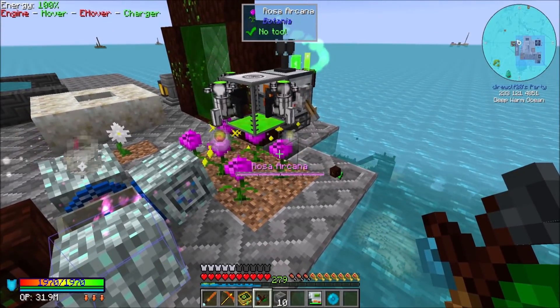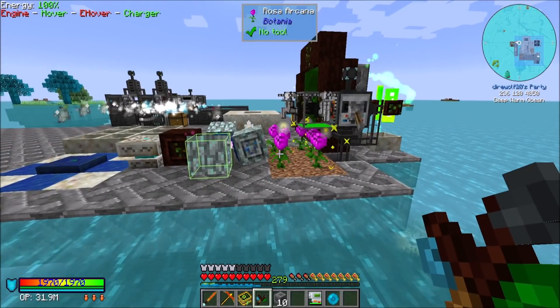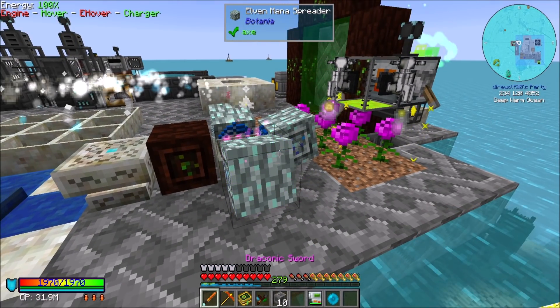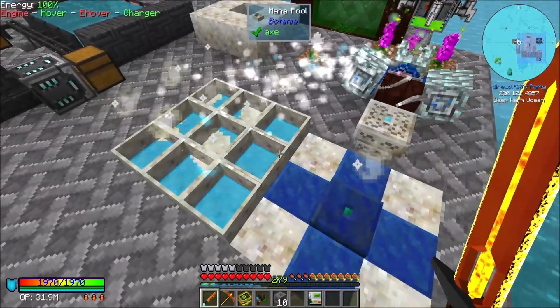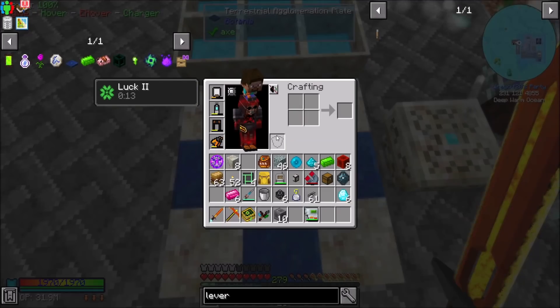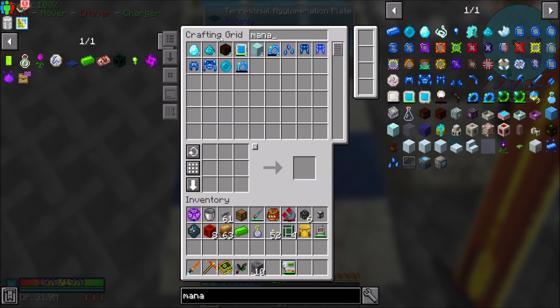Man, they are all filling up. Pretty darn close. As long as we're not wasting any experience, which it doesn't look like we are — looks like we're almost perfectly breaking even here. I feel like getting some Gaia Mana Spreaders might be cool eventually. But we'll start with this plan and go from there. So with that said, what's our next steps here? Not 100% sure. Definitely want some more Mana Pearls and Mana Ingots.